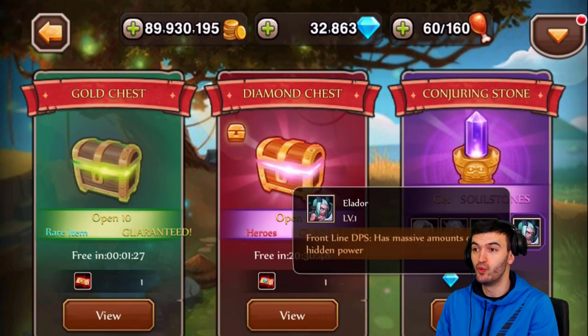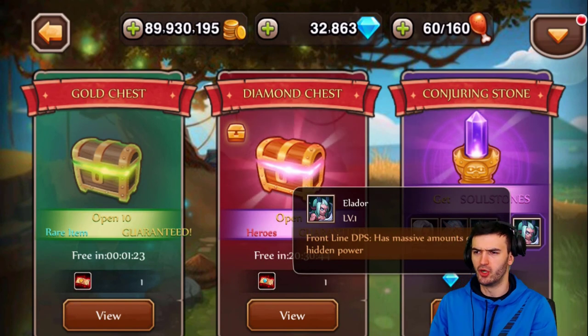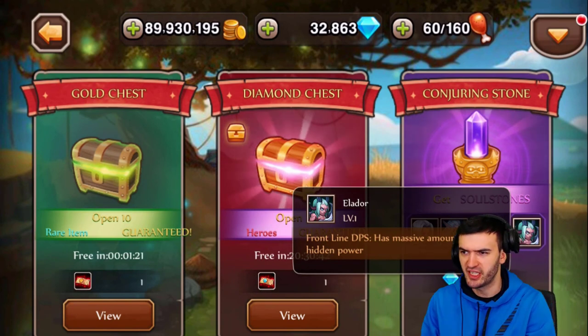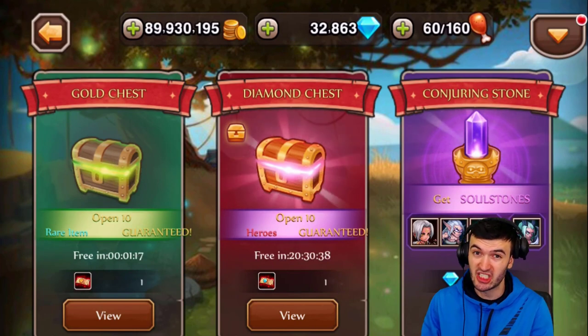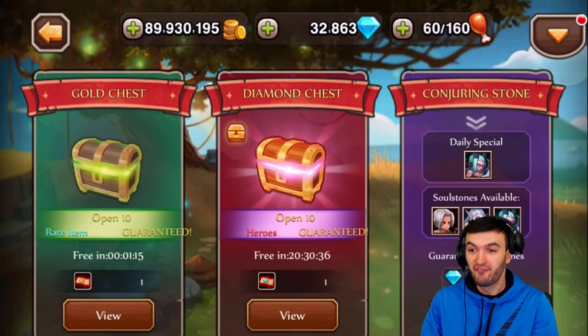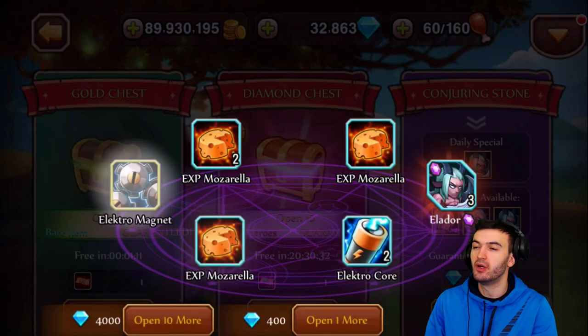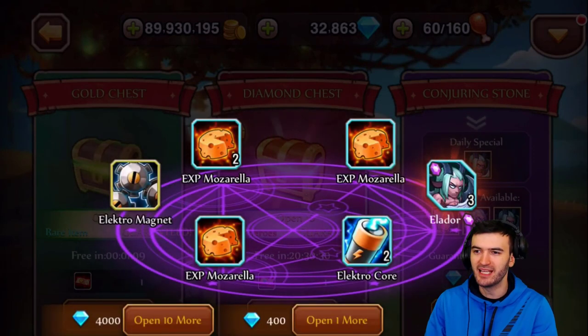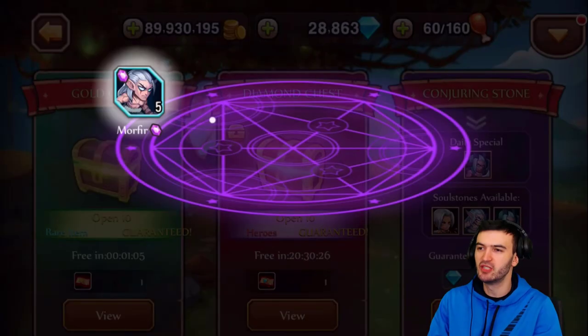Without any further ado, we have a free pull and it's Eldor — okay, that sounds pretty sick. We got a free pull here, so we're gonna try that one out. What are my chances to get this guy on the first free pull? I doubt it, but let's go. Three pieces is not bad — let's go ahead and do the pity pull right now.